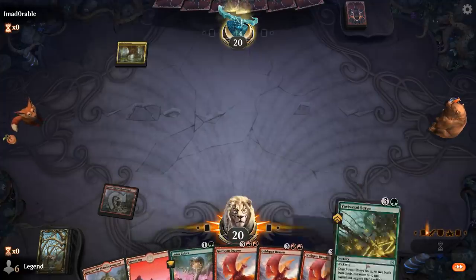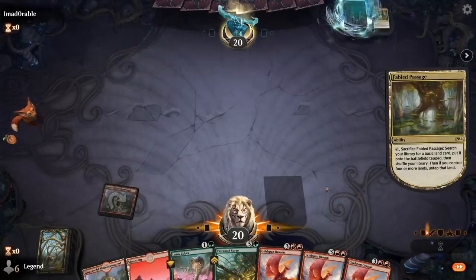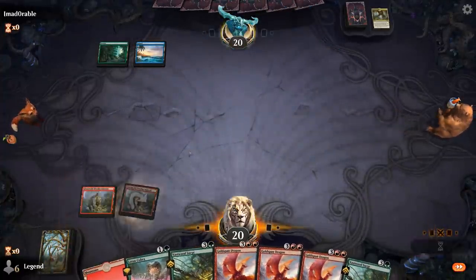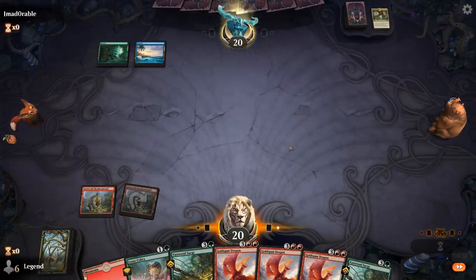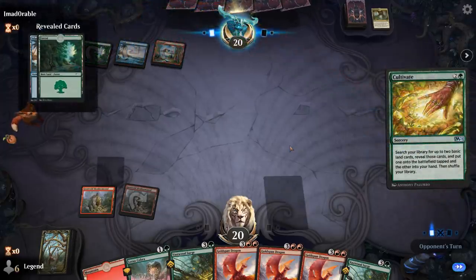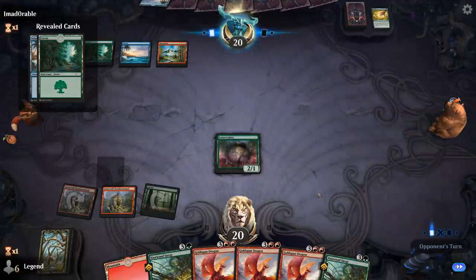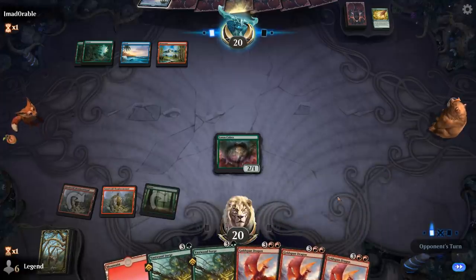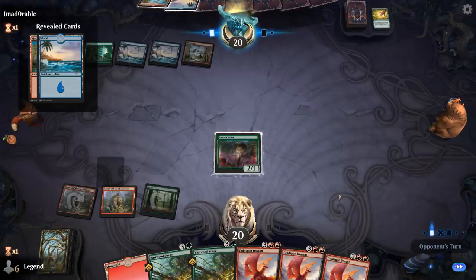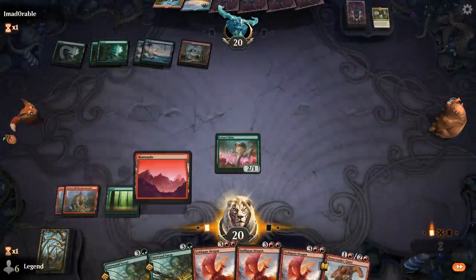We've got a triple Goldspan, so our late game is taken care of. The question is can we find green mana next turn? We've got ten untapped forests we can draw — not playing any Pathways in this deck since we want all the basic lands we can get. There's our green mana, better late than never, so next turn we could already play a Goldspan. The opponent is also ramping — another Cultivate — so Waking the Trolls is not going to be incredibly effective against other ramp decks.